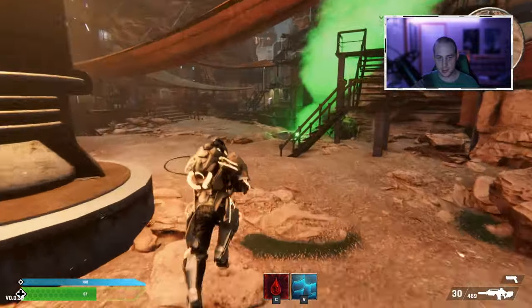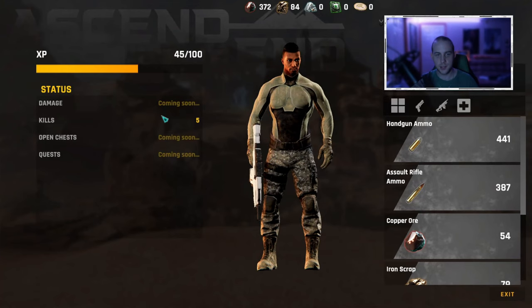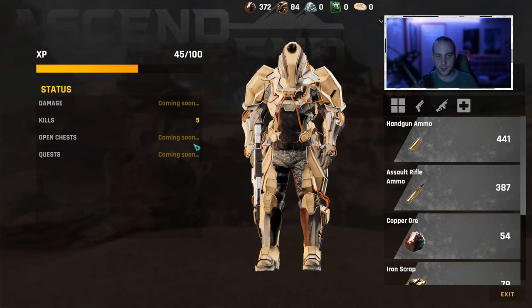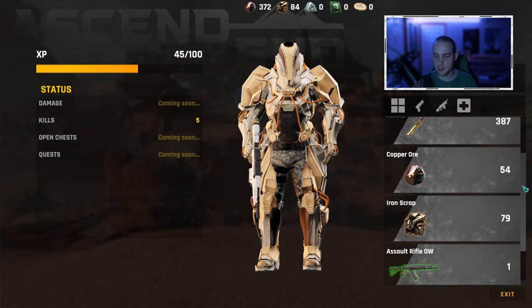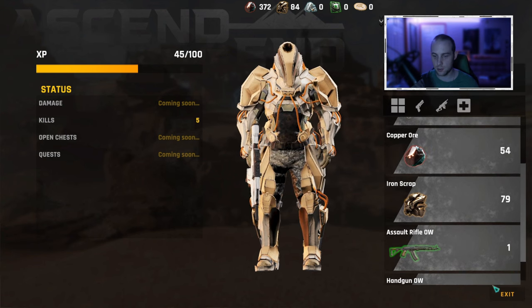Now we will go back and extract. You can see here how many kills you got, how much damage and experience, how many chests you opened, and how many quests you completed. On the right is all the ammo and loot that I got. You can see I picked up some guns, some iron scrap, and some copper ore. We will exit now.